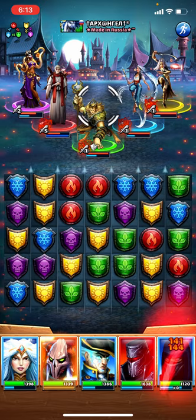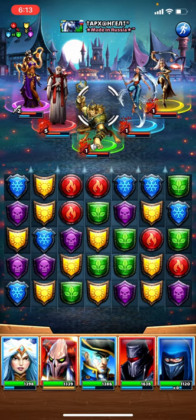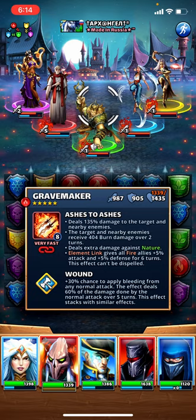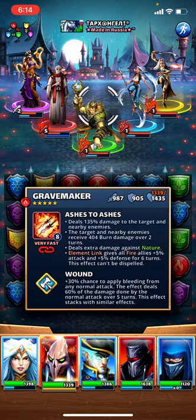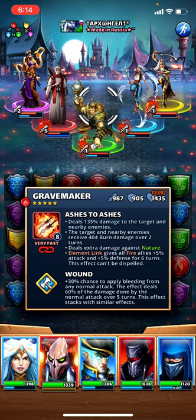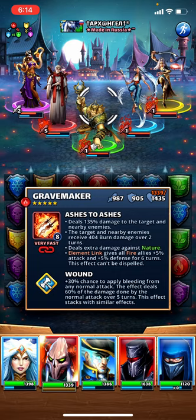Let's use Gravemaker first. Looking at the card, it's going to be 404 burn damage over two turns — basically 202 over two turns, or 101 per turn. The interesting thing is that DOT damage happens regardless of the defensive stat; it's damage that gets right on through and drains straight out of HP.